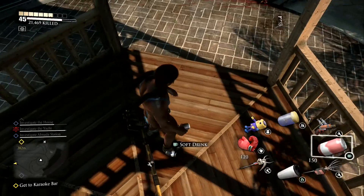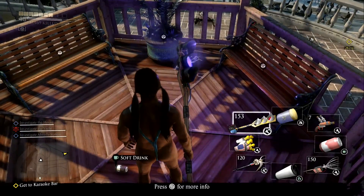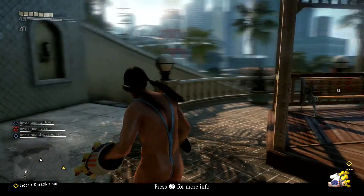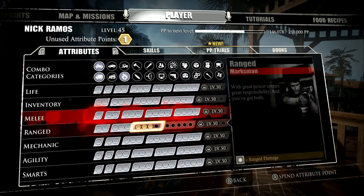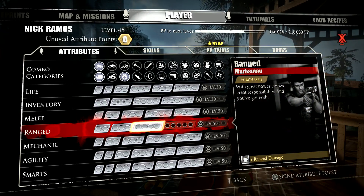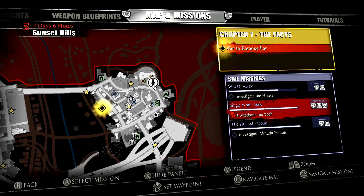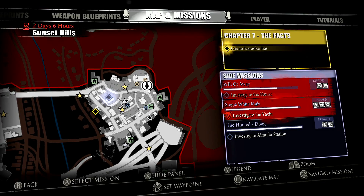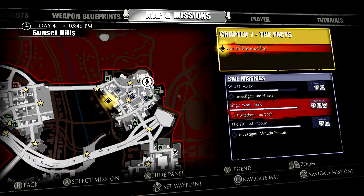Boxing gloves and toy robots — alright, there's the gloves and the toy robot — I do have them both, right on. I'll test these bad boys out as we head to some other area. I got one point for beating the chapter and I'm only five levels away from level 50. Objective: investigate the karaoke bar — though I'm not doing that yet. That other marker is really close so I guess I shall do that.